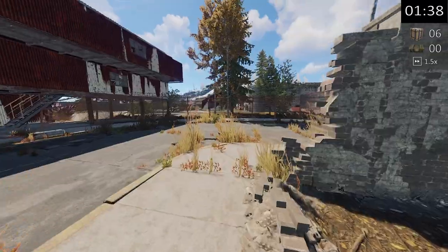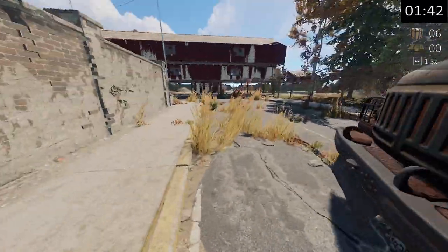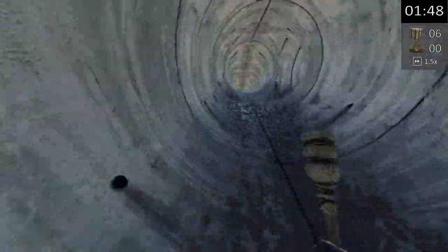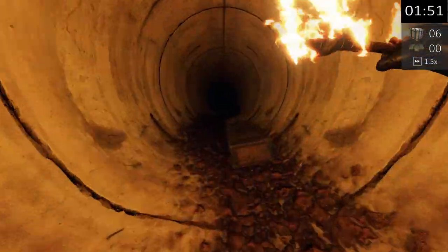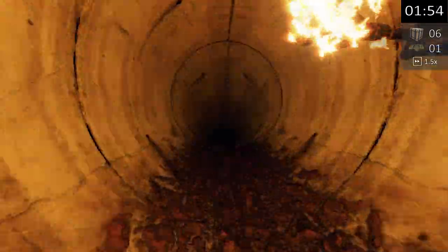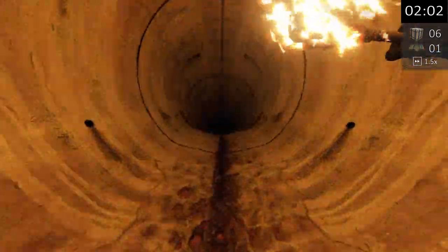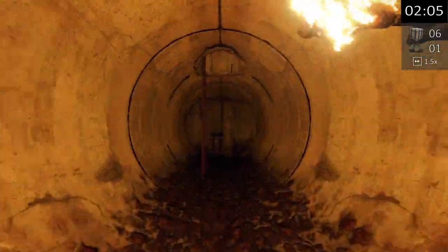From here, check by the van as sometimes a crate can spawn here. Then down the hole. Turning right there should be another crate just here. Then keep going until you get to the ladder, grabbing the last tunnel box before you head up.